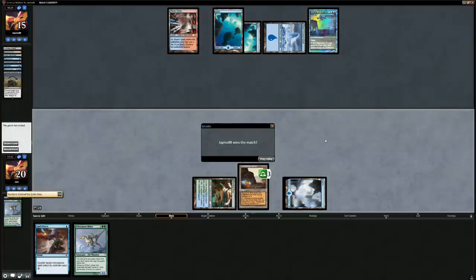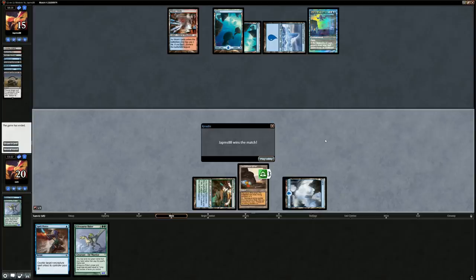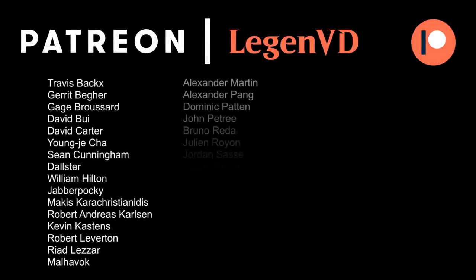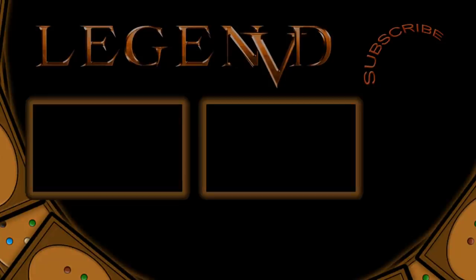We got to see the deck in action facing a lot of interactive blue decks, which are probably not the best matchup. Even though on the flip side, Turn 1 Thoughtseize is also not great for our deck — the deck would much prefer playing against aggressive decks where they don't have interaction for the combo and it's just about being as fast as possible. Our deck is definitely capable of winning on Turn 1 or Turn 2 as we've seen. That's going to do it for today — thank you for watching, hope you enjoyed, and as always have a nice day. I also want to thank all my patrons and you can become a patron yourself at patreon.com/legendvd.